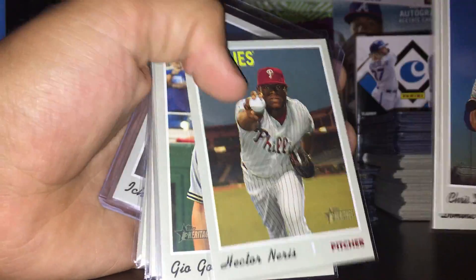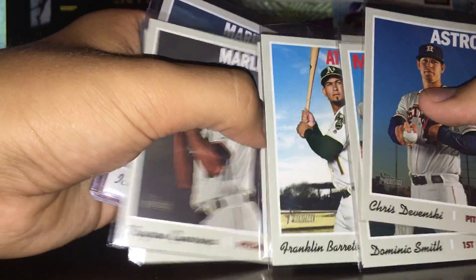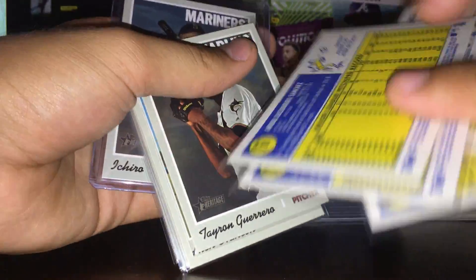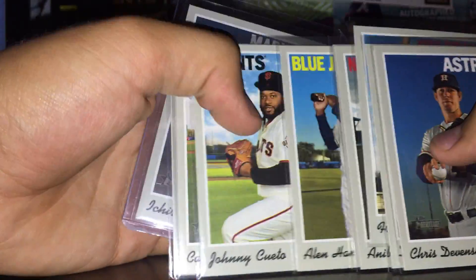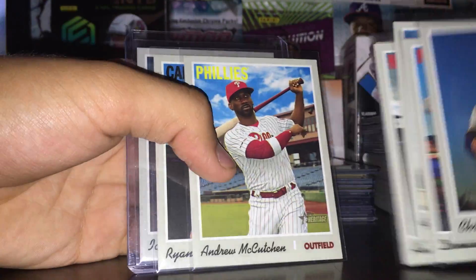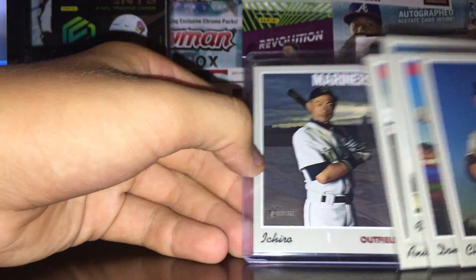Next let's get into the high number SPs. We have Chris Davinsky, Hector Neris, Geo Gonzalez, Franklin Barreto. These have water damage. Anibal Sanchez, Teyron Guerrero, Alan Hanson, and a couple better ones - Johnny Cueto, Cameron Maven, McCutchen, Brian Hellsley, and the best one - a really cool Ichiro card right there. That's pretty sweet.